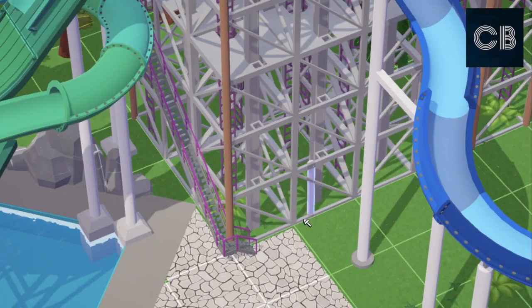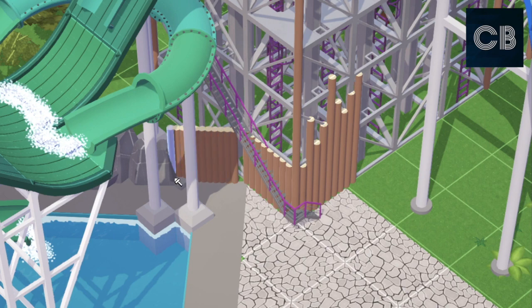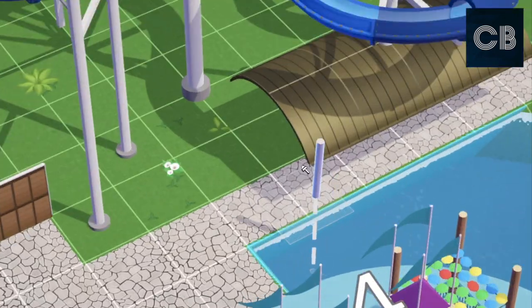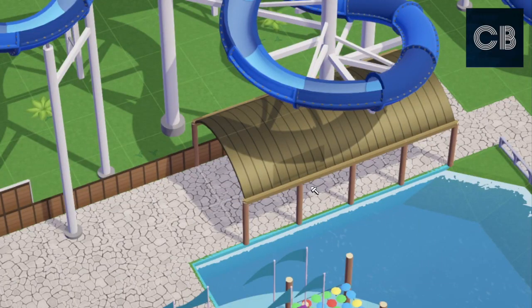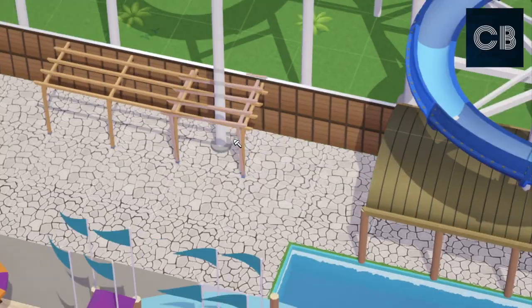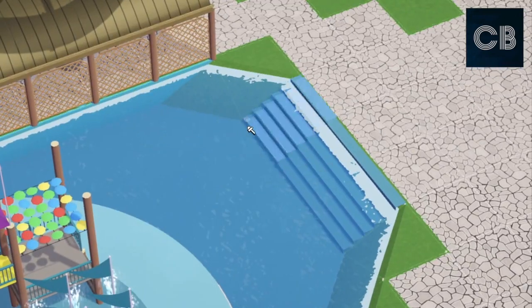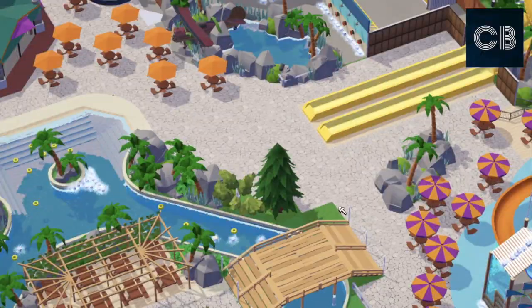I'm finishing up the slide at the bottom with some wooden theming to make it look prettier for park visitors. I'm covering up the path here with a little roof to stop water splashing down on guests, and creating a fenced-off walkway connecting this slide area and the kids' area to the other side of the park. It also leads up to a bridge into the coconut island in the middle. The path cover work I won't show in detail today since I've covered it thoroughly in previous episodes.